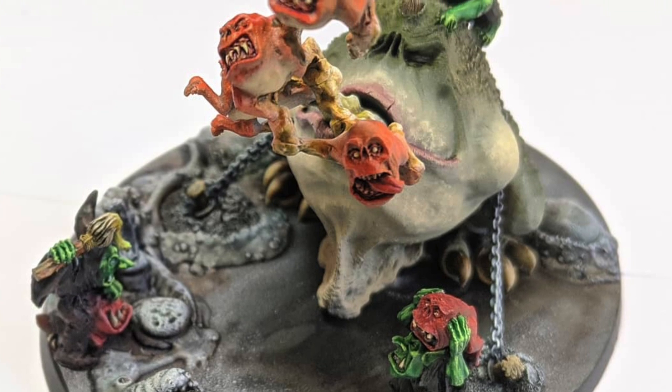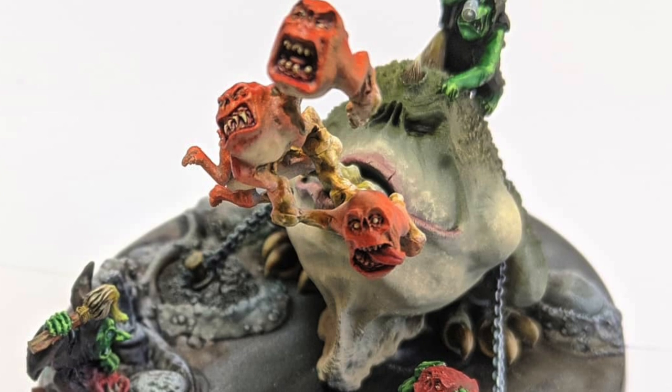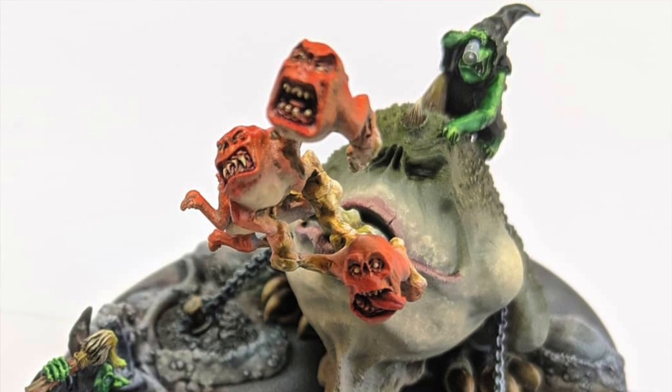And that's important to help those more unusual units fit with the rest of your army. If you've got Dankhold Trogoths in your army and your rank and file goblins have brown tunics, maybe you want to make sure that his loincloth is the same shade of brown. Maybe you want to put some detailing on the base that has the same kind of green as their skin tone. Or maybe some drool coming out of their mouth that matches the colour of the goblin skin. Those kinds of things are really going to help your army feel cohesive, along with obviously using the same basing throughout.